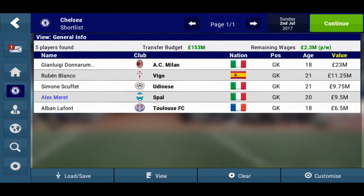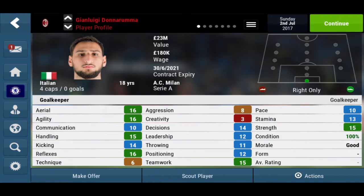So first of all, we have the first goalkeeper shortlisted: Gianluigi Donnarumma. This is a new save game file. What I've done is made a new game to see the players fresh, and then I have another career which is like 5-6 years later to see the development of them.